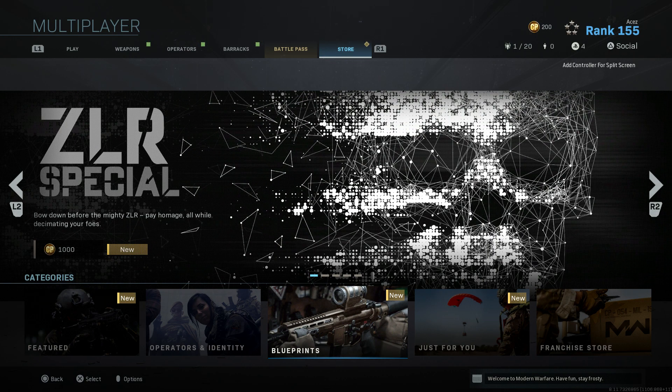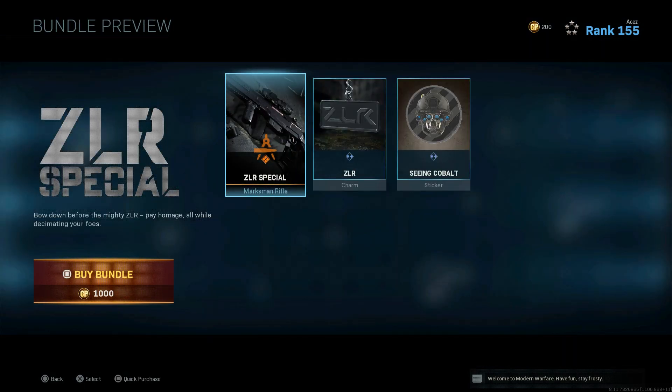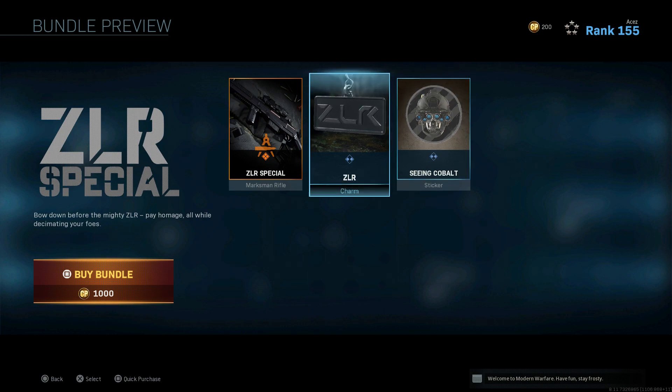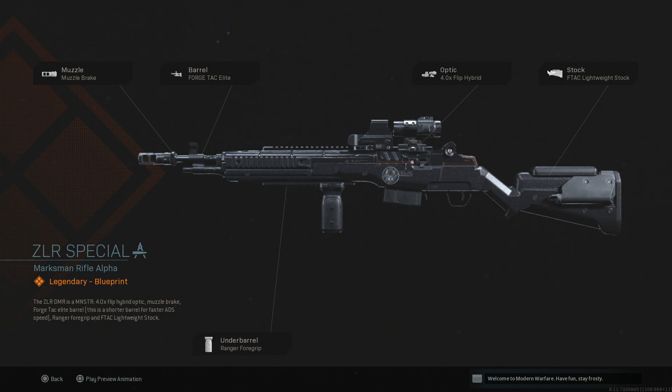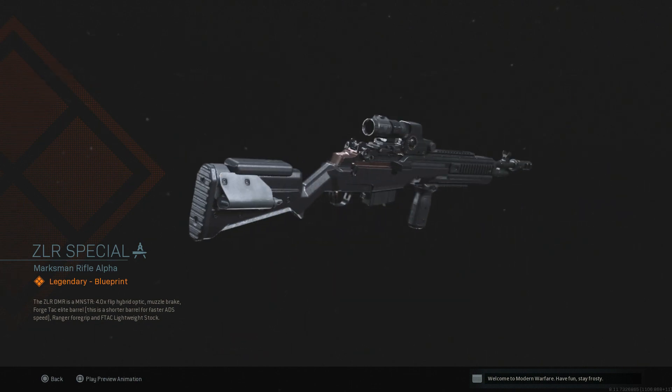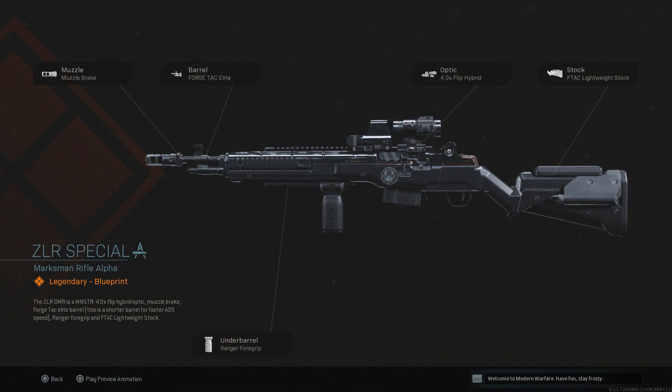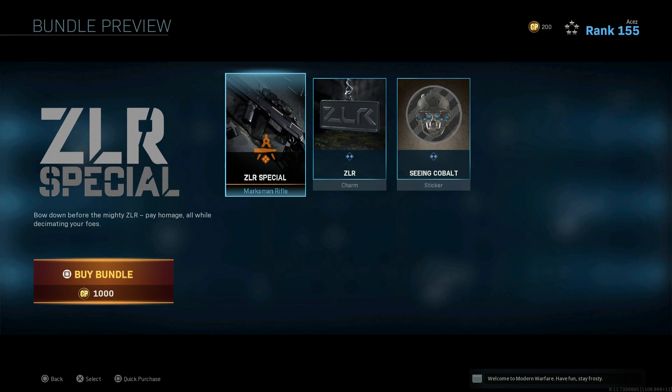Now the ZLR Special — the cover art looks insane, 1,000 CoD Points. First time checking it out! It's going to be for a marksman rifle. I've seen the Cobalt charm somewhere before, maybe I'm just tripping. This one is for the EBR — muzzle brake, Forge Tac Elite 4x flip hybrid, lightweight stock, and a ranger foregrip. Cosmetically it looks really clean, a little bit of rose gold thrown in there. Attachment-wise it seems pretty decent — I'm fully down with this. The EBR is an amazing marksman rifle once you really get good with it, so 1,000 CoD Points on that one.